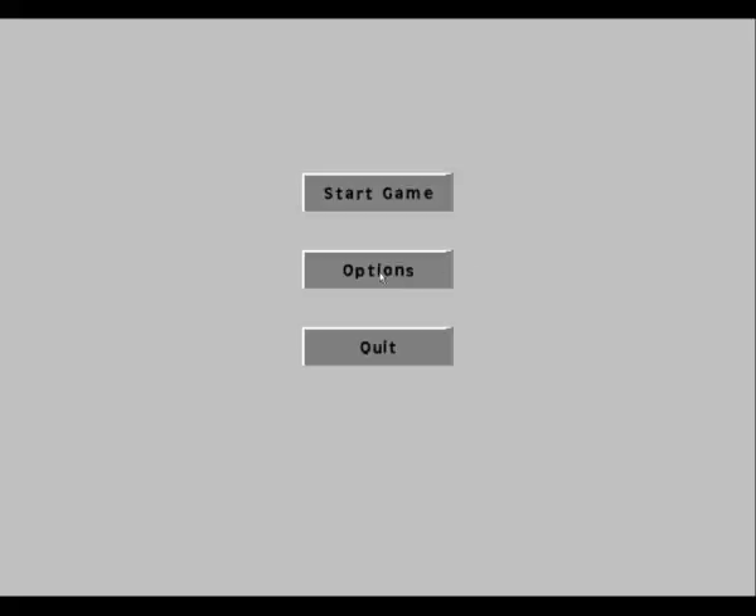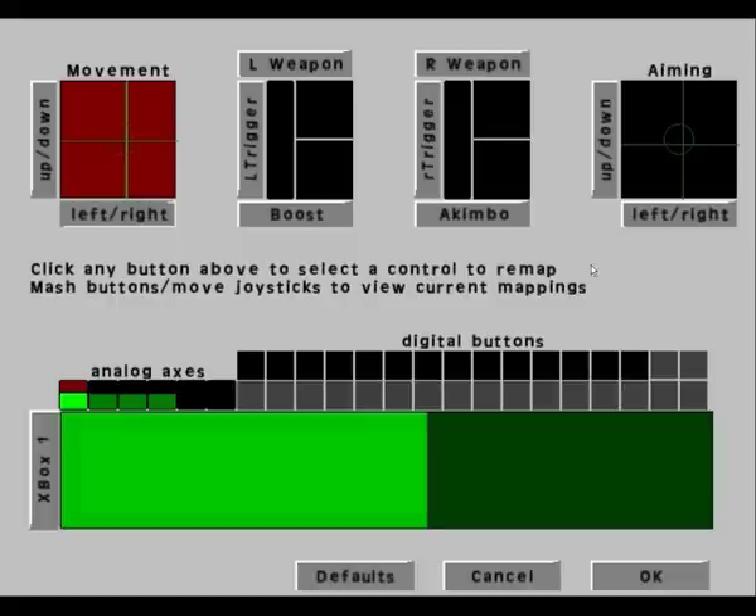Alright, so it's time for another development blog update for Akimbo. Now I have an actual game screen, kind of menu system for options.